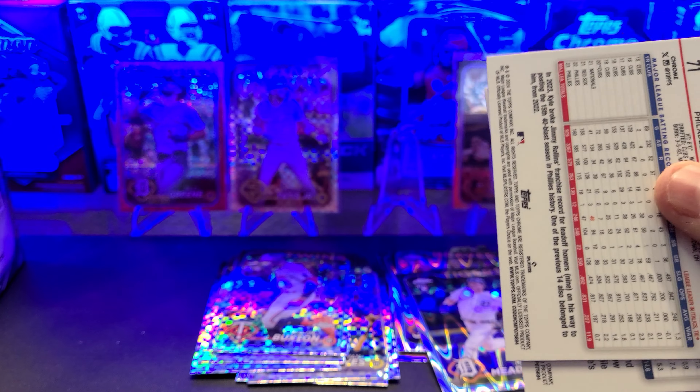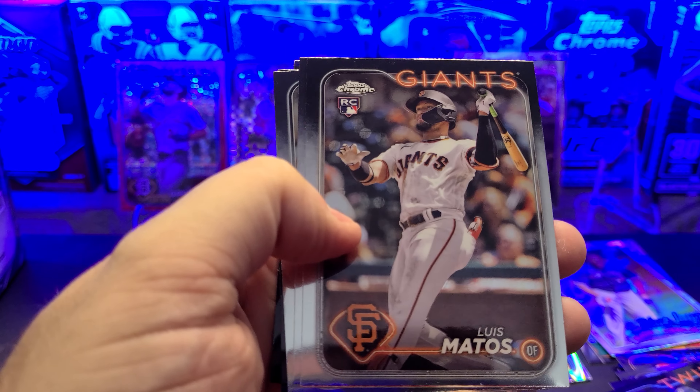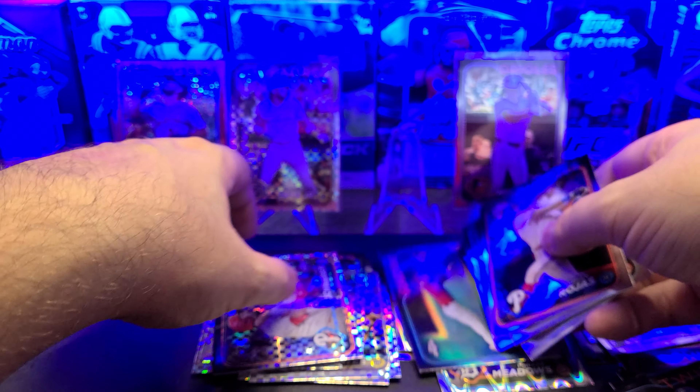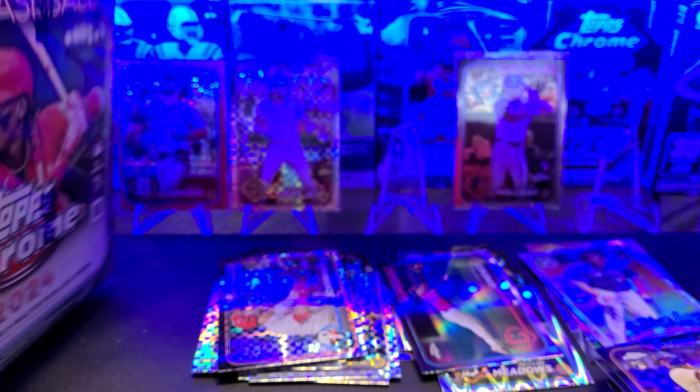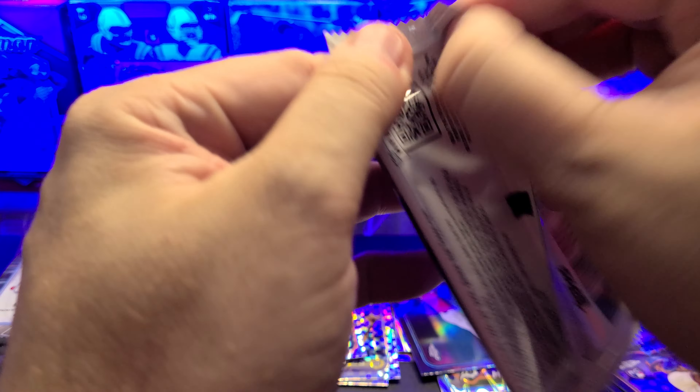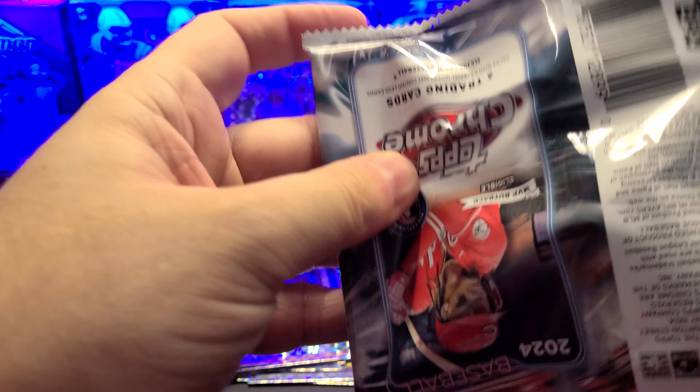Right there is Vladimir Guerrero Jr. We got an X-Fractor of Byron Buxton and Jorge Soler. Last pack — magic. Hopefully it becomes that. We have Rojas, Matos, Outman, Burns, Jimenez on the refractor, and Schwarber on the X-Fractor. Well, no rookies — no rookie really worth bragging about. I did pull a Holiday base, not complaining about that, because those sell and they sell fast. My last one I put up and it sold the next day.